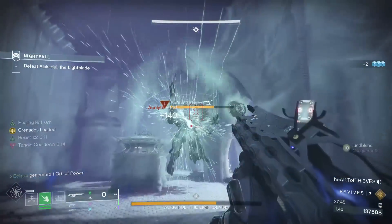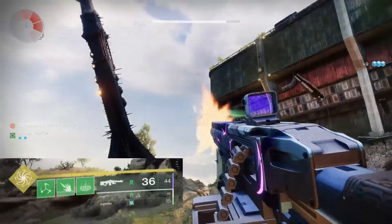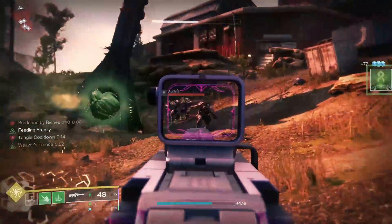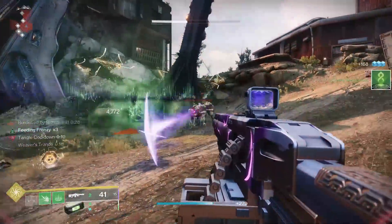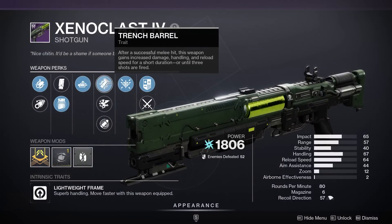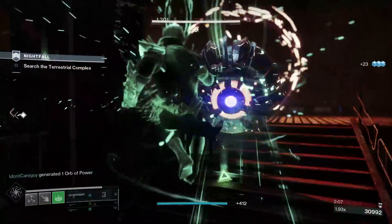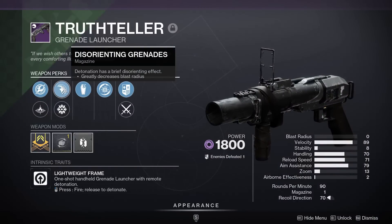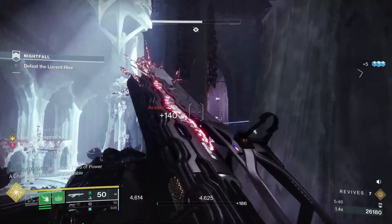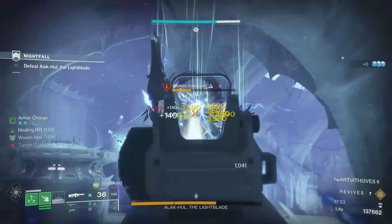For other weapon options, consider perks like Demolitionist and Trench Barrel. The strand machine gun Circular Logic can roll with Demolitionist, further feeding into our grenade ability spam — and Demolitionist also reloads your weapon when you use your grenade ability, which is incredibly useful for machine guns so you never need to worry about reloading. Simply spray and throw with endless chains of suspending and heavy weapon damage. I suggest Trench Barrel as it will be easy to get close to champions with our suspend-focused build — Trench Barrel increases weapon damage by 50% after dealing melee damage; simply shackle grenade, walk up, smack, and shoot. Grenade launchers with the perk Disorienting Grenades are also useful — fire into a pack of ads and they will be disoriented, causing them to stop attacking. When you pair this with the crowd control we already have, it's clear we have the toolkit to handle endgame content. Share in the comments what you are using and why.